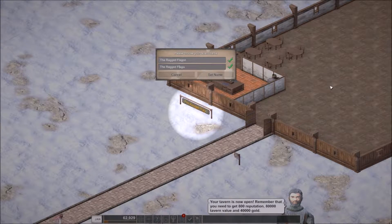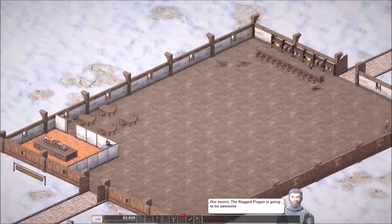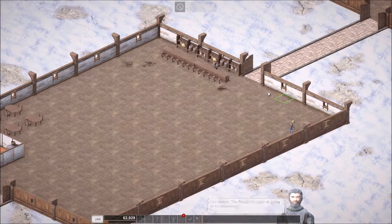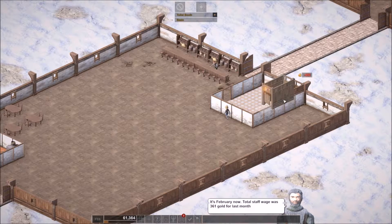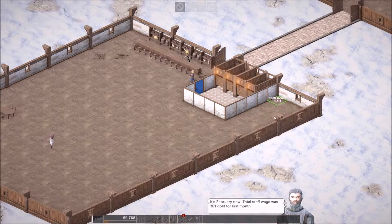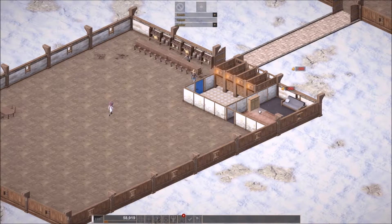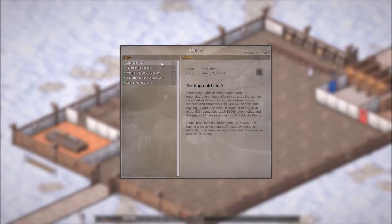What we need to do: we need a staff room, we need restrooms, then I think we are on top. We've got the research going - let's make sure we're researching the correct thing, we just want to go for new recipes. Let's continue building rooms - we want a restroom quite near to the bar. Let's go for one, two, three and four - not the best designed room but it'll do. Then a staff room - fits in there nicely.